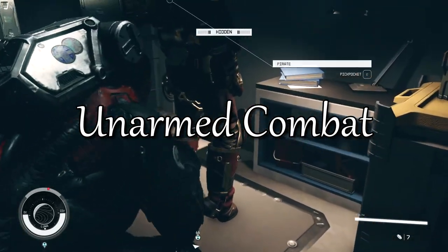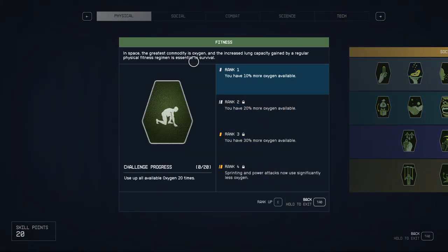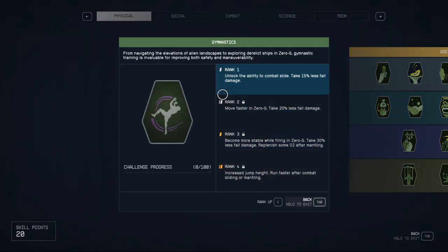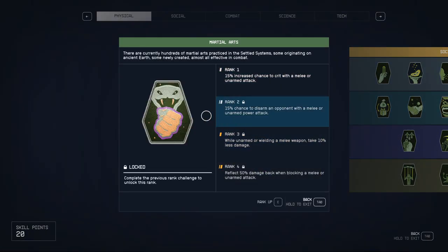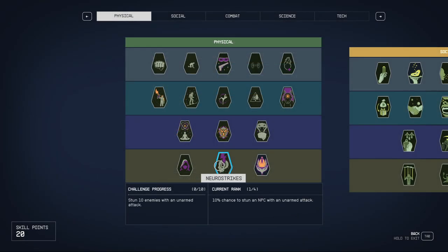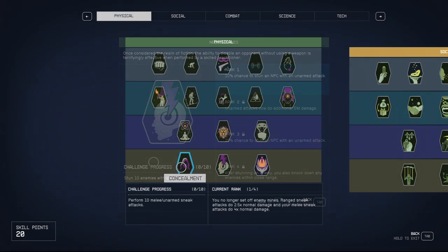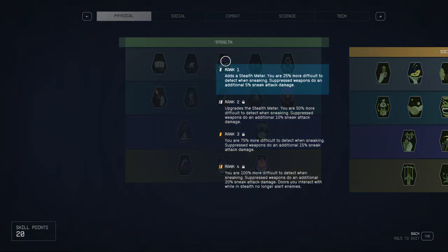For example, boxing from the physical group makes your punching more powerful. But to punch someone you have to get close, so gymnastics and fitness help you close the distance to enemies. Boost packs from the tech group also help by letting you fly. Martial arts gives you bonuses to unarmed combat like better criticals and the ability to disarm enemies. Then Neuro Strikes further enhances that with stun and knocking down nearby enemies. If you use concealment, you can sneak attack enemies for up to 10 times melee damage, and upgrading sneak makes it easier to stay hidden to get that bonus.